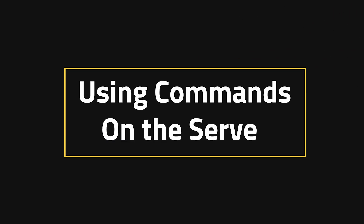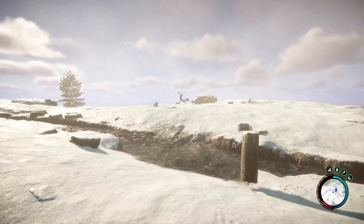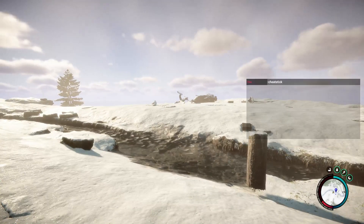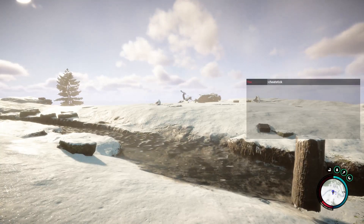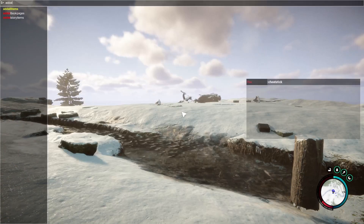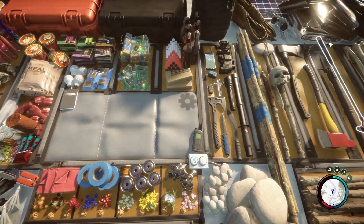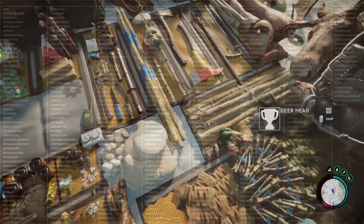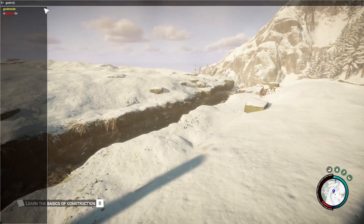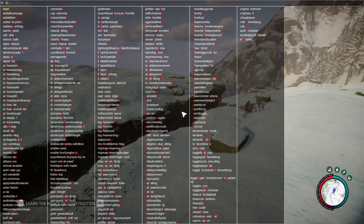Using commands on the server. For the easiest part of this whole thing, just open up your chat bar and type in "cheat stick" in the chat bar, then hit F1. You'll see the entire console laid out with every single command that is available, if you've done this right. For example, if you do "add all items", you can see all items have been added to your inventory. Another fun one is god mode — if you do "god mode on", then you're safe from damage.